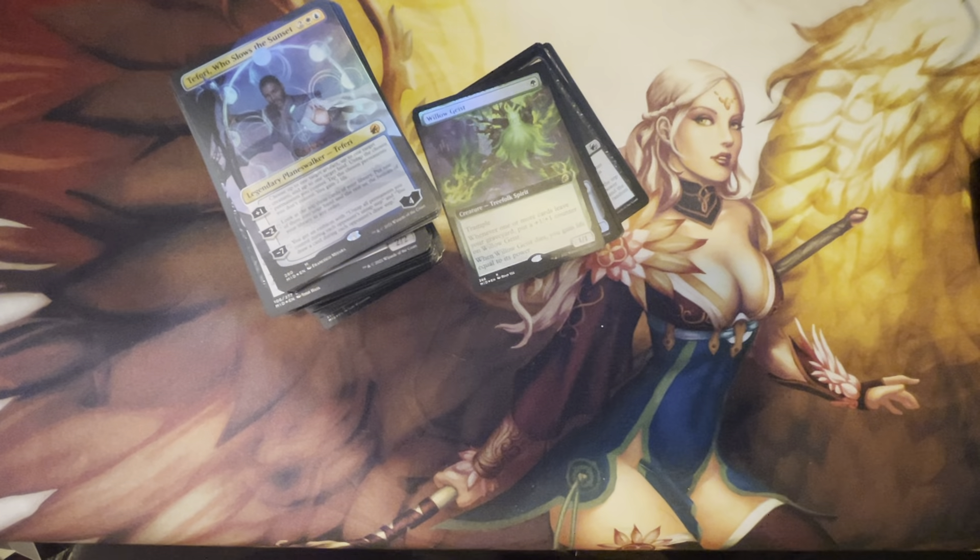So we have the foil to pair this time around. My boxes are running together now — Poppet Stitcher. That's why I should keep the mythics out so I can remember at the end what I opened.